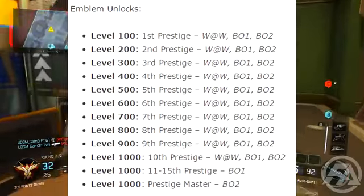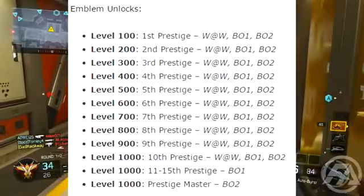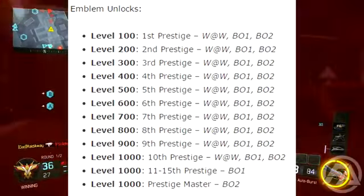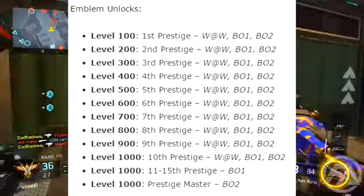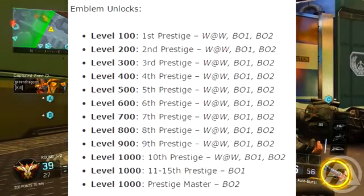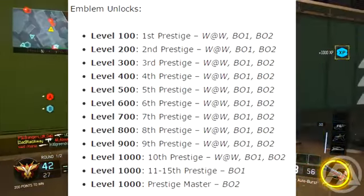When you're Master Prestige, you're level 55 — that's the cap. Once you hit the cap, you keep going: 56, 57, 58, just keep going right past Master Prestige. Once you hit level 100, you'll get the first prestige emblems for World at War, BO1, and BO2. And every 100 levels after that, you'll keep unlocking every prestige icon from World at War, Black Ops 1, and Black Ops 2, which is very awesome.